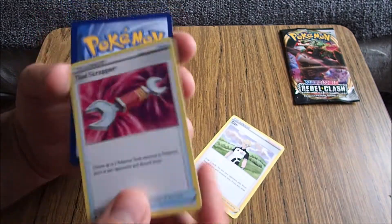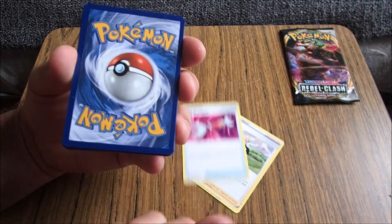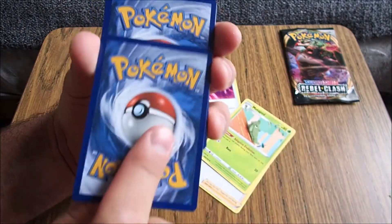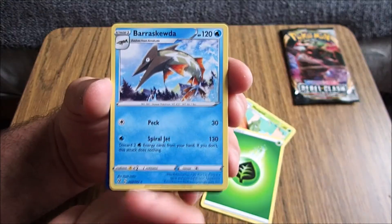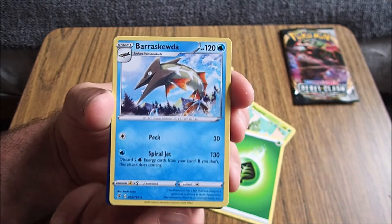So we've got Dan — he's our man, if he can do it, no one can. Tool Scraper, we've got. Metapod, I know we've got. Energy! Parascooter — I think that might be one we actually don't have. I think we have Arracuda. Yeah, it's a skewer Pokémon. Where's the folder?